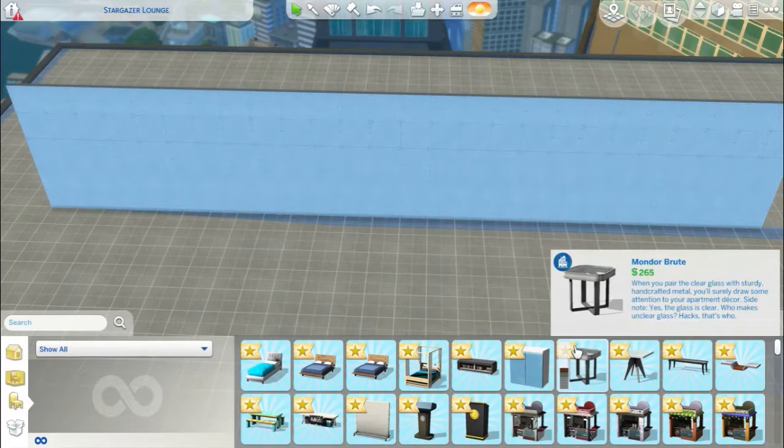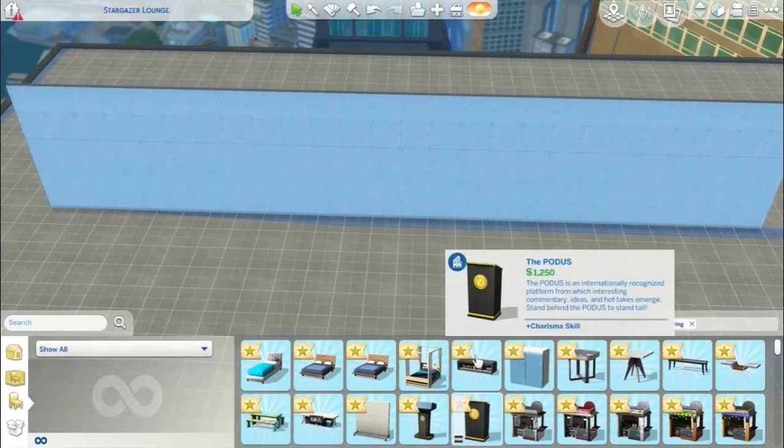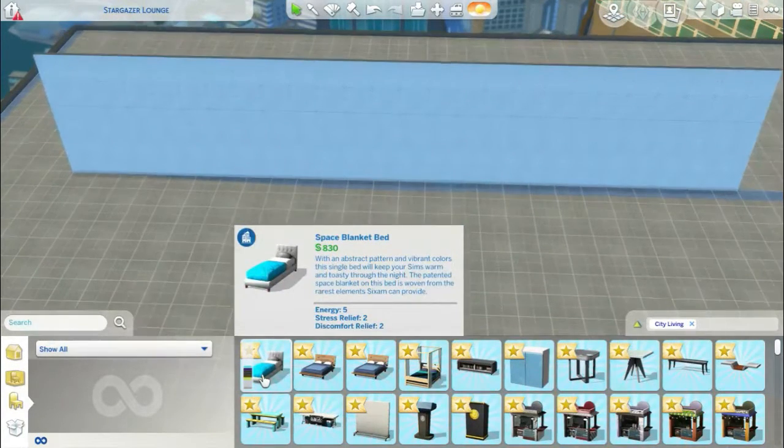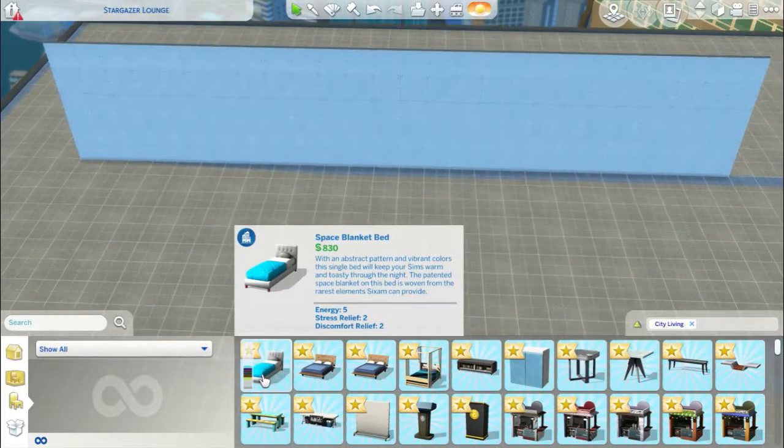There's so much stuff in build mode for City Living, so I'm going to get straight into it. I've set up on an empty lot on the business district — I can't remember what it's called — and I've just put up a random wall. I've filtered it for City Living, so it's all City Living items. I'm going to pick out the things that I might like, my favourite stuff.